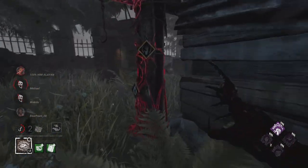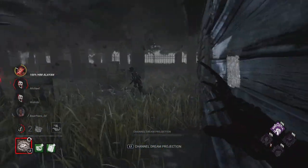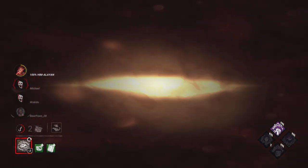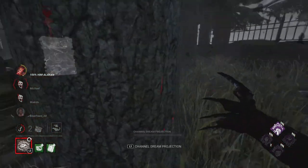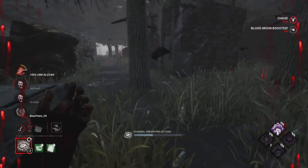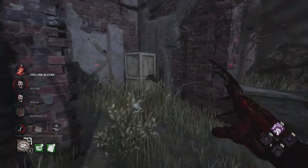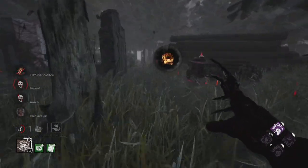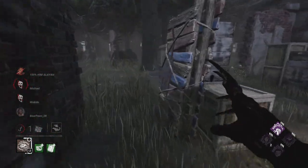We get them to vault and immediately force that pallet out — that's what we're focused on, especially when you don't have chase perks. You have to force these pallets out no matter what, especially as an M1 killer. Pallets are very strong and there's not a lot you can do without a chase ability. The gen flying was inevitable — there wasn't really much you could have done even with it being blocked and regressing.